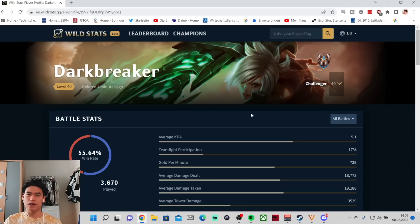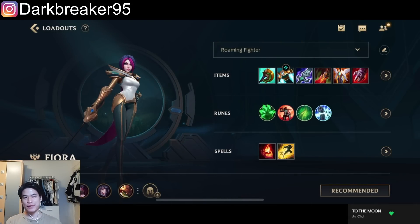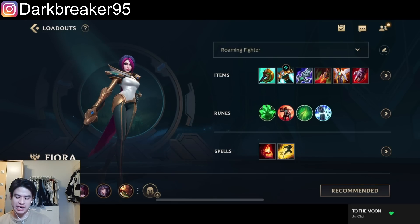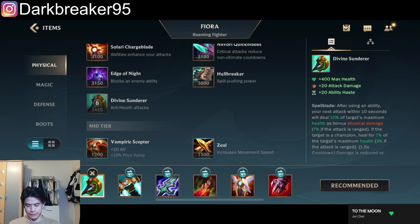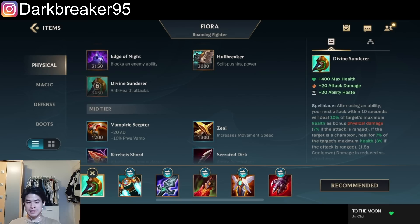In today's video we're going to play Fiora with the new Glorious skin in Legend rank. It's going to be a really high elo game. For the item build, we didn't go for the Heartbreaker build - we went for a more team fight oriented build where we're actually going to go for Death Dance as well, not Heartbreaker first item.